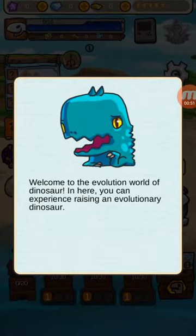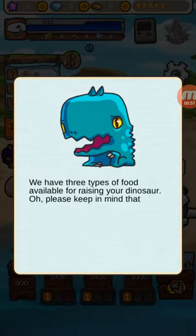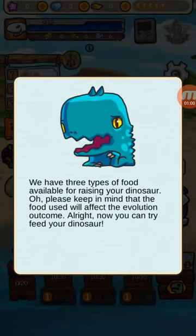Welcome to the Evolution World of Dinosaur, where you can experience raising an evolutionary dinosaur. We have three types of food available for raising your dinosaur. Please keep in mind that the food used will affect the evolution outcome. Now you can try to feed your dinosaur.